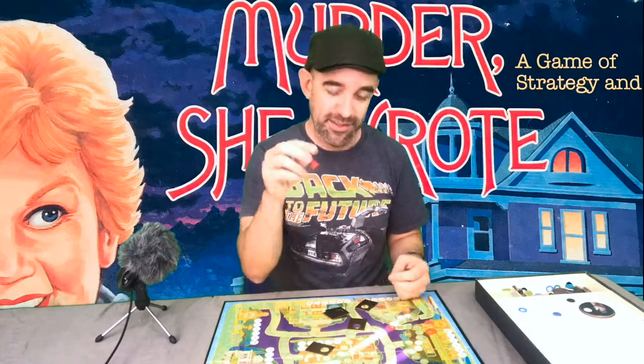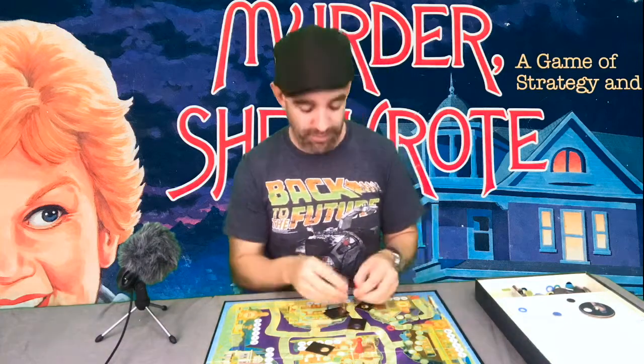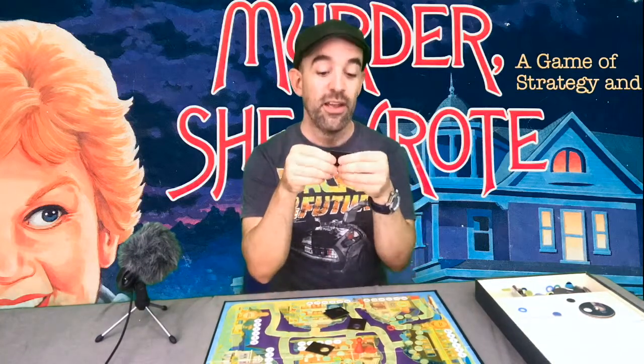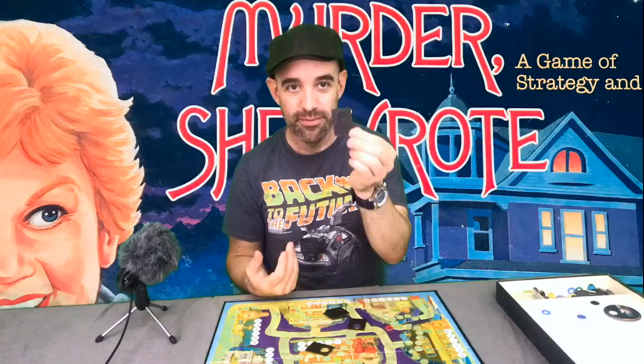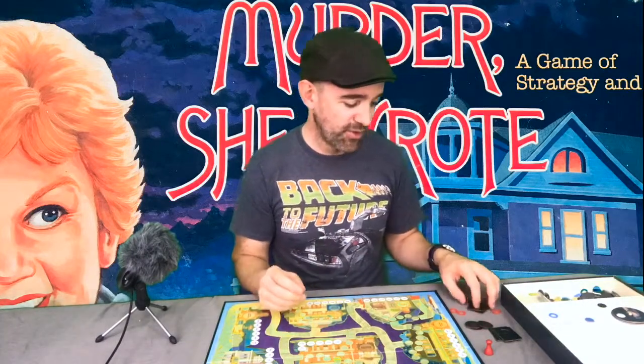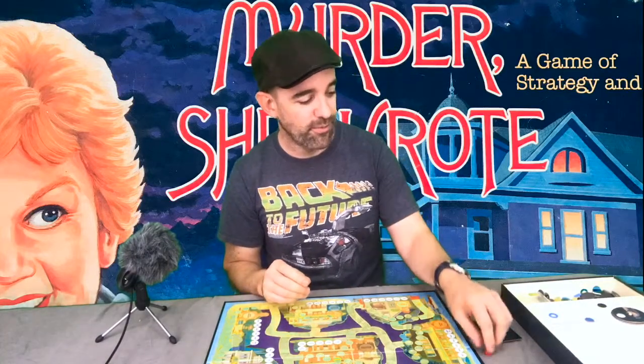You distribute the character tokens face down at the start of the game. All players pick one up and hold it close to their chest because that's a secret. Players will have little wooden meeple things to move around the board, circular plastic rings, and a cardboard cutout circle. The player who is the murderer knows their role and places their color token into the cardboard cutout, which goes face down somewhere — that will come into play at the end of the game.